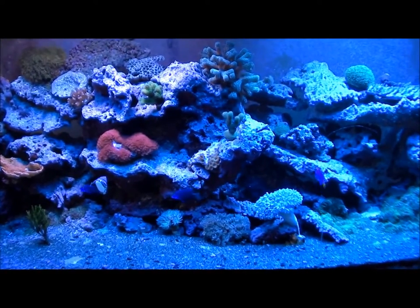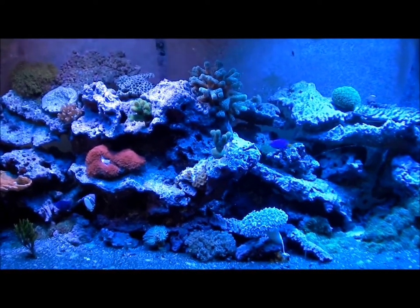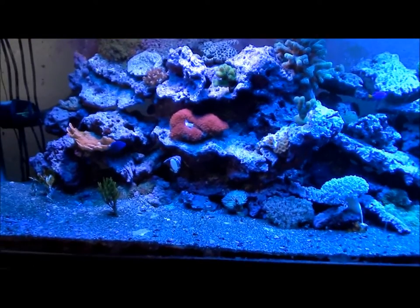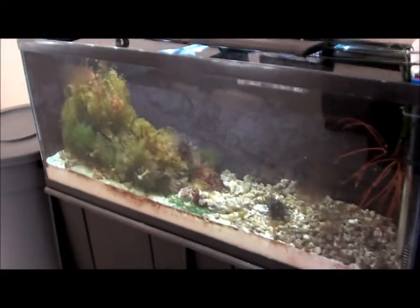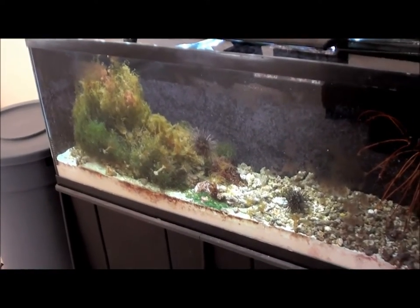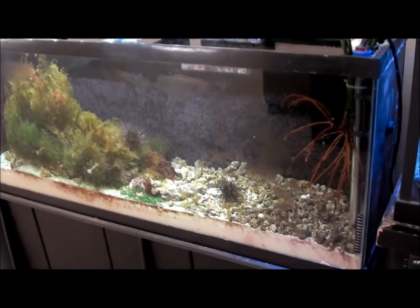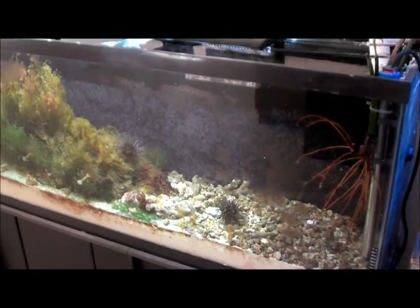I feed the flake mid-morning, and then when I get home from work in the afternoon I throw a big chunk of frozen in there and they gobble it up. I don't have to worry about excess nutrients because the refugium gobbles it up. I could actually probably add a little more because, as you can see, the Chaeto's dying off — it's getting the light it needs but just doesn't get enough nutrients. I've lost some cleanup crew in there because of that, so I don't scrape the front glass anymore just so it builds up film algae for what's in there to eat.